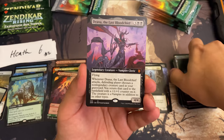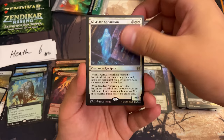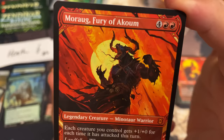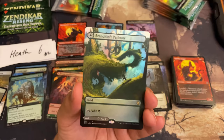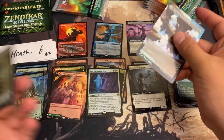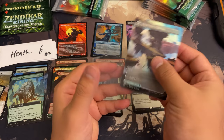Another mythic: Drana the Last Blood Chief — extended art. Skyclave Apparition foil rare, standard frame. Showcase cards. And another mythic here: Moraug Fury of Akoum. And a Branchloft Pathway — beautiful — which means on the other side we got a Boulderfall Pathway foil borderless. Juicy, wonderful. Into the sleeve it goes — this is definitely one of the hits.